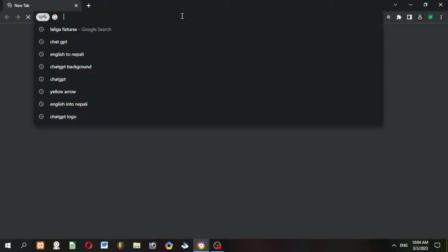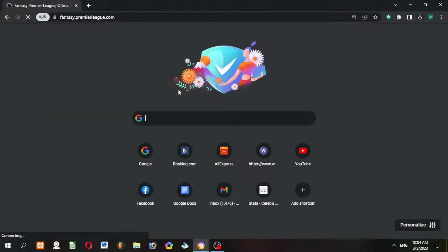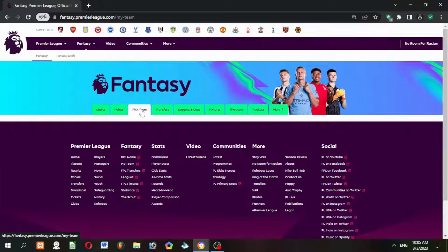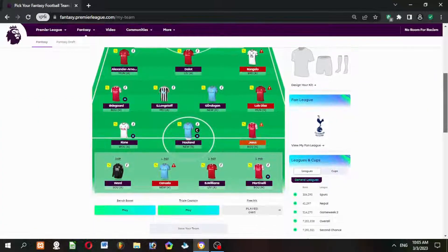Hey guys, here is how you can use triple captaincy in FPL. First of all, open the FPL site. Just click on the pick team tab. At the bottom of your squad, you will find the triple captain button. Click on it.